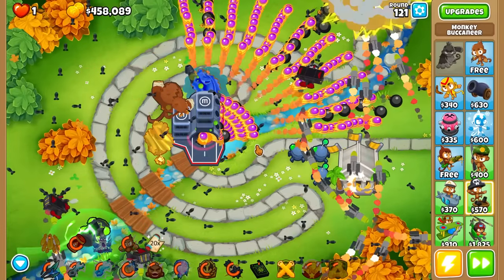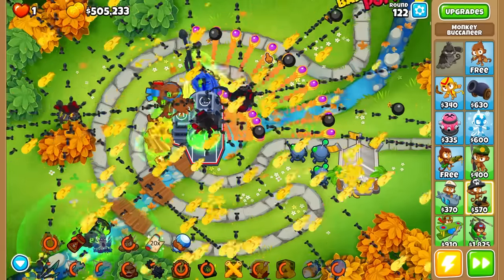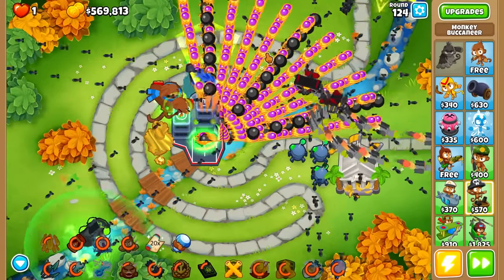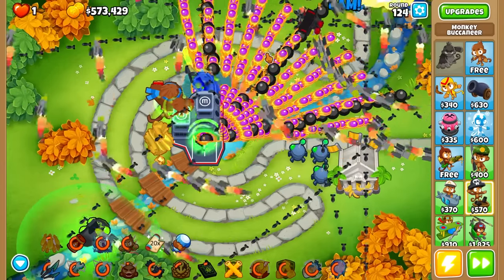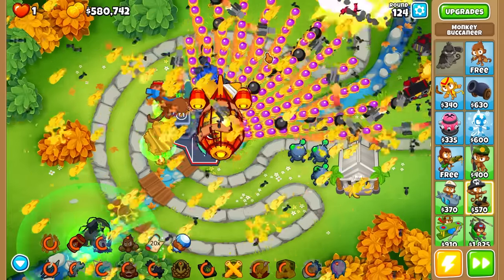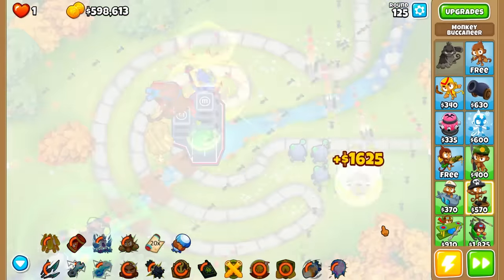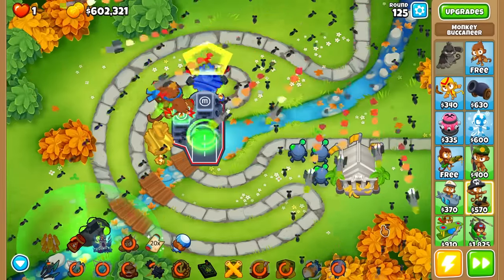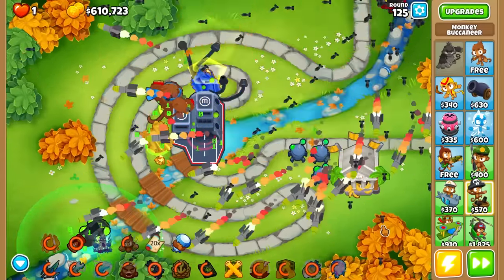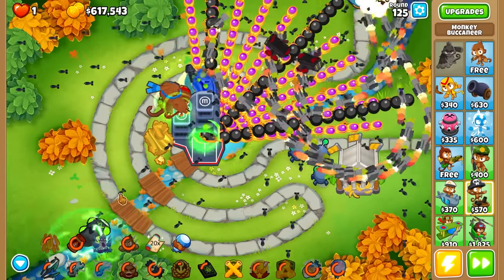All buffs are set. Balloons aren't even getting past the first loop right here - there's a long time of potential damage. There's that sacred geometry again. I can definitely see this thing getting into the 180s, which is where it might start struggling. His biggest problem was he couldn't hit leads, but he can now. He's got way more attack speed and a lot more damage - he might actually be able to beat round 200.